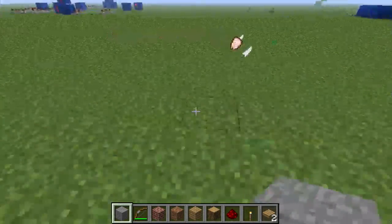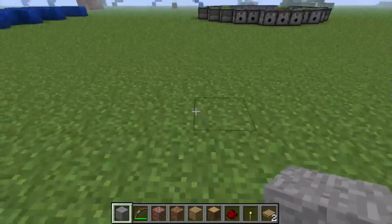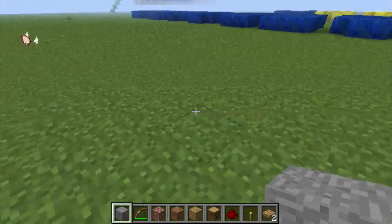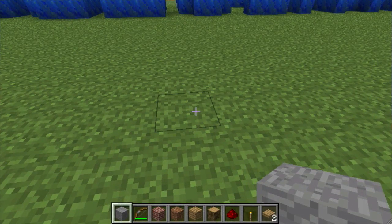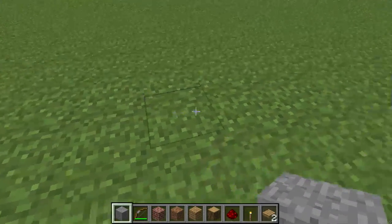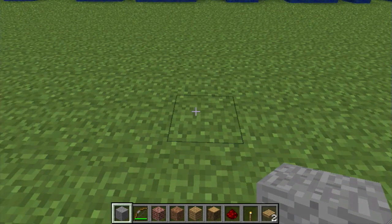What is up guys, it's Josh here and I am bringing you an episode of Minecraft for your viewing pleasure. Today I have something special for you — a weather sensor. It'll sense if it's raining or not. It's still a prototype and there are a few things to work out, some pretty major things actually.